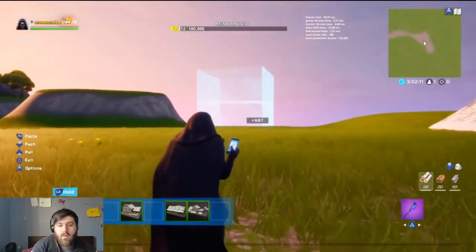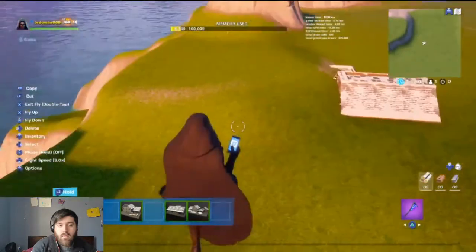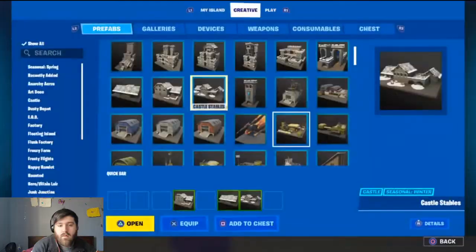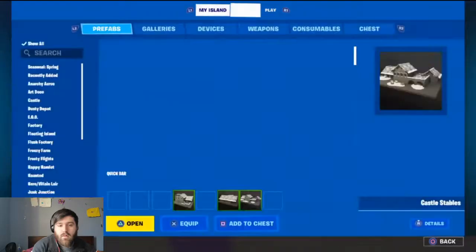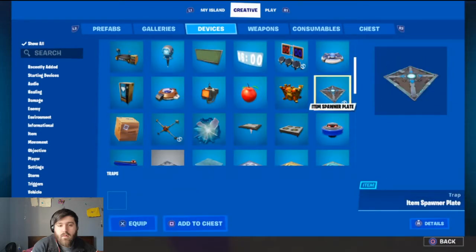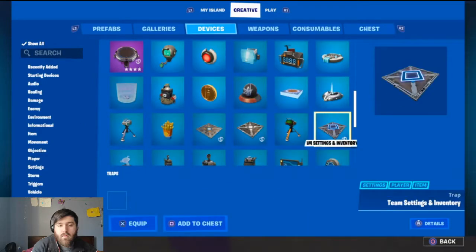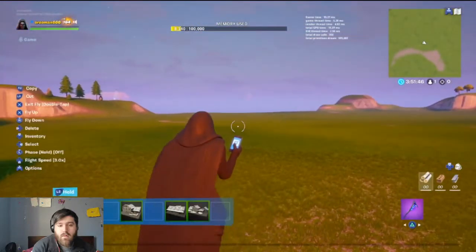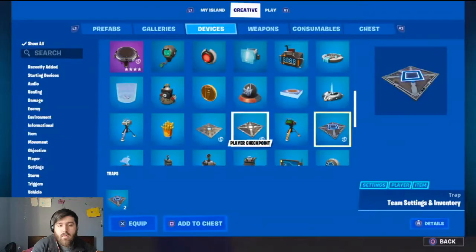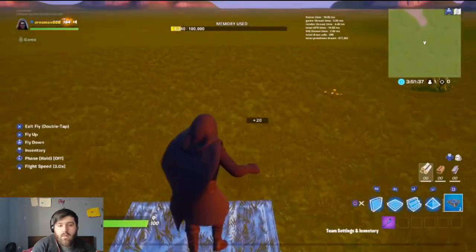They updated building, but what you guys want to see is how to set it up. So you go to devices — you want the team settings and inventory. You want two of those, well multiple, but I'm going to show you how to do this for two people, and I'll tell you how to do it for others too. So we're going to place them.